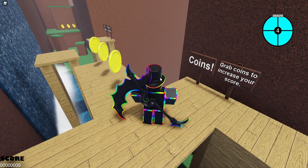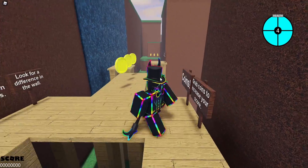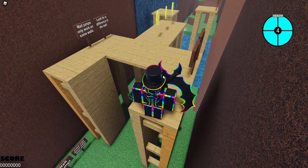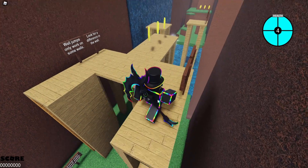Grab coins to increase your score. Coins. What's the difference in the wall? I guess it's just that color instead? Maybe?